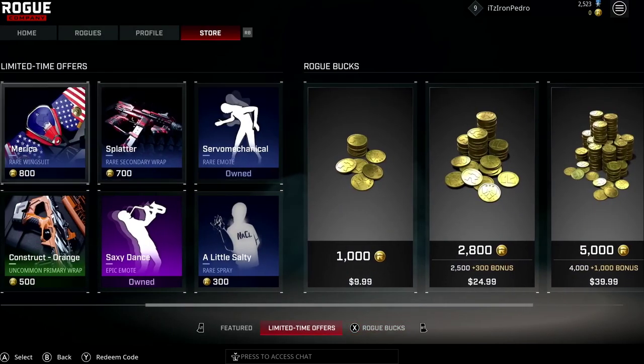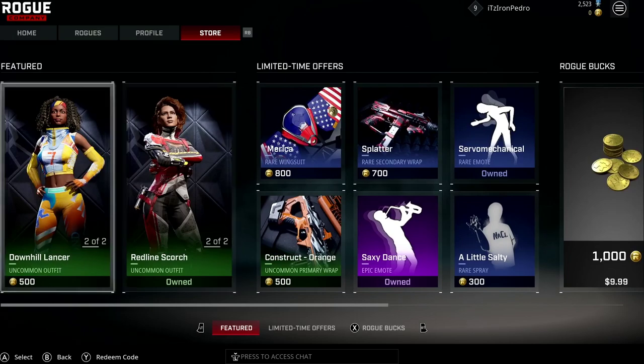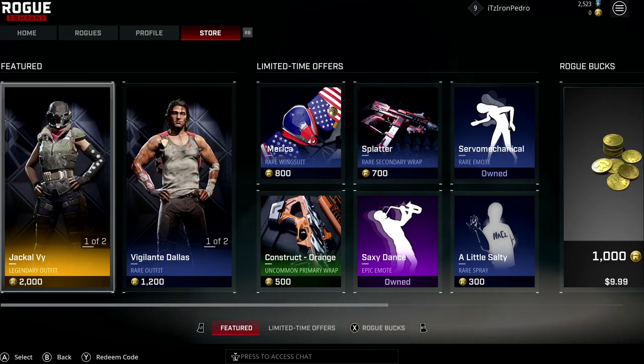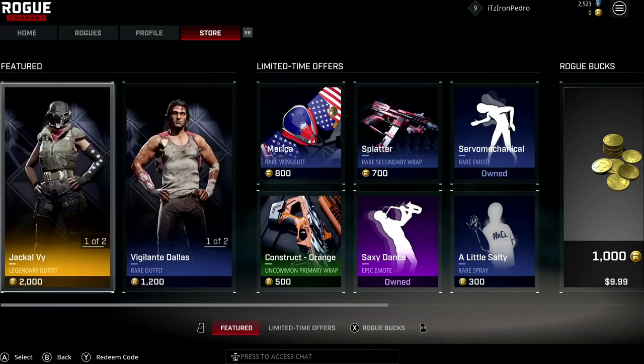So yeah guys, this is the first item shop. We don't know how often this resets - they don't have a timer, but the right and left sections show limited time offers and future skins. We know more skins are coming. Hopefully you guys enjoyed this first item shop for Rogue Company - I'll see you guys in the next one.